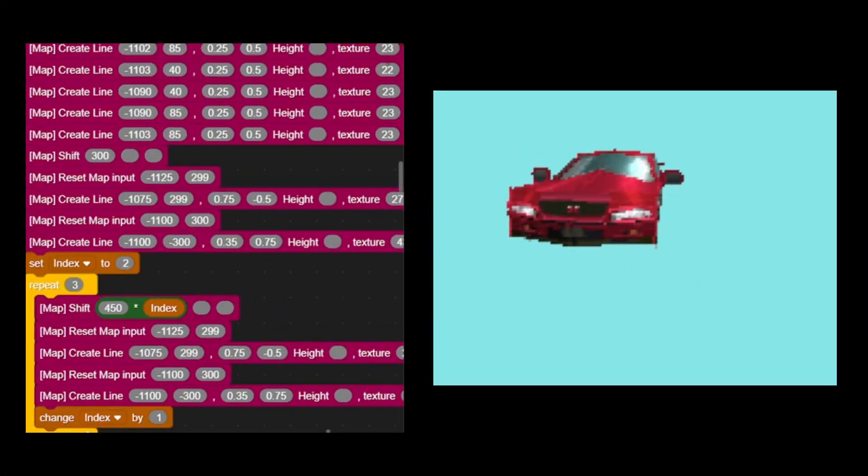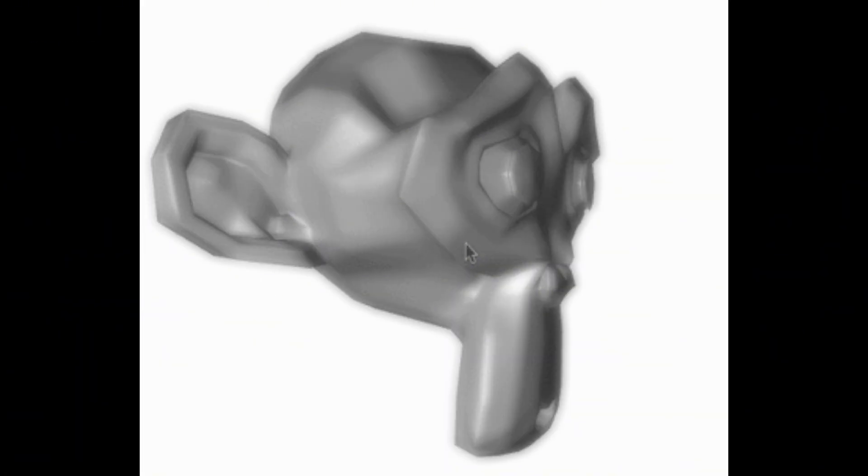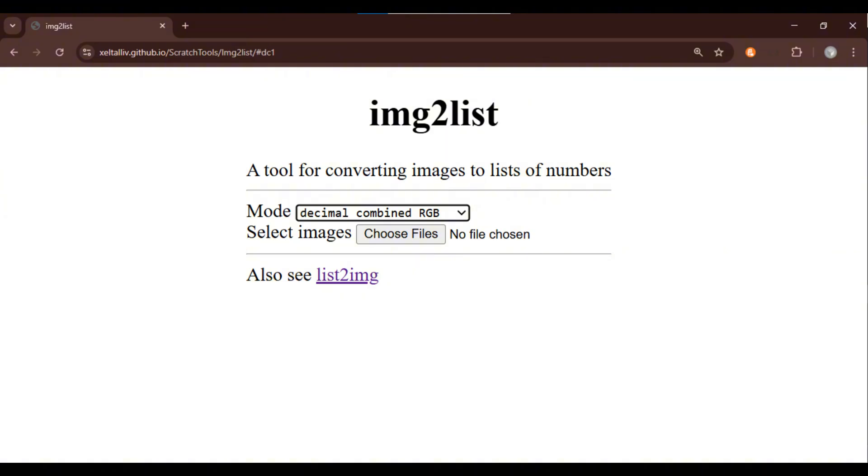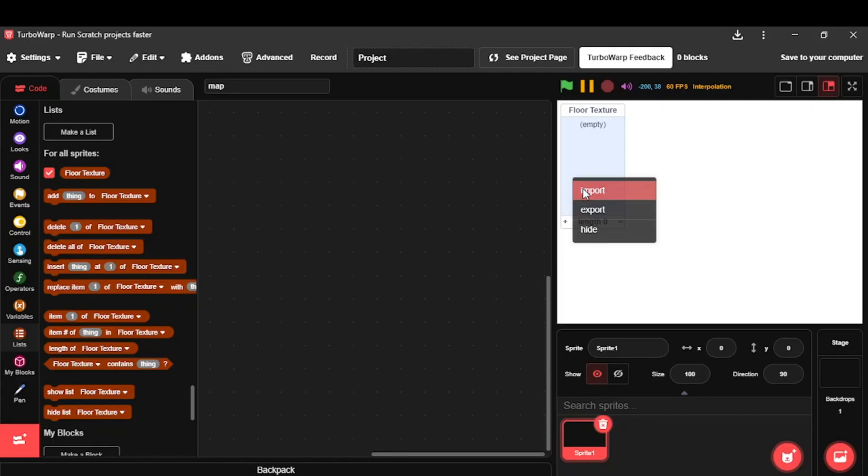With motivation, I started making the car using only blocks — no actual 3D rendering programs, just dealing with a lot of numbers. Next I had to find the top view of the map so I can convert it to a 2D array, which can then be used as our Scratch texture.